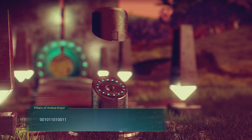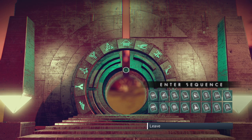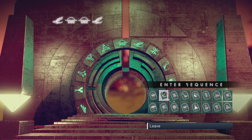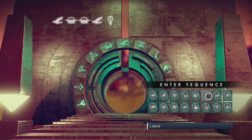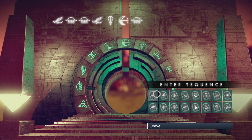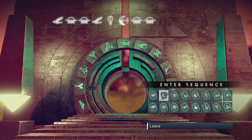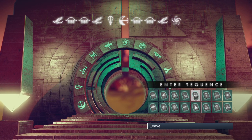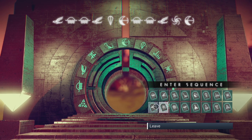So we're going to go ahead and interact with this. The address that we want to type in here is going to be the bird, jellyfish, jellyfish, bird, the diamond shape, the moon shape, double jellyfish, another bird, we've got the swirl, we've got the moon and we've got the fly.